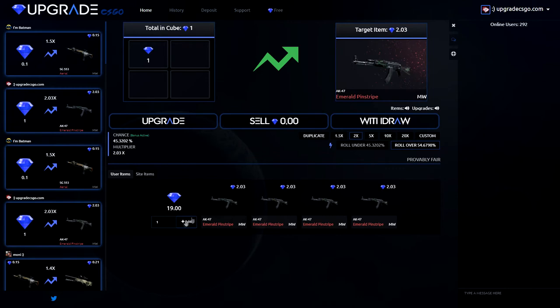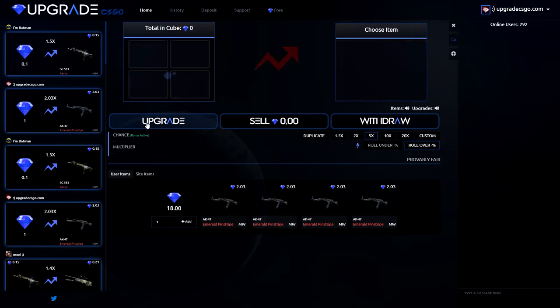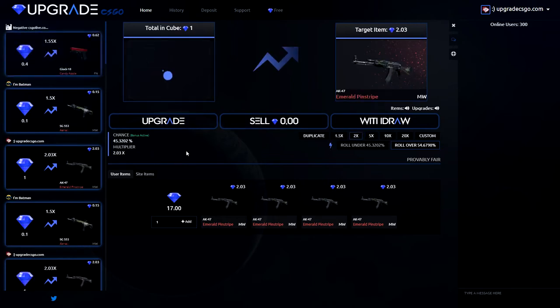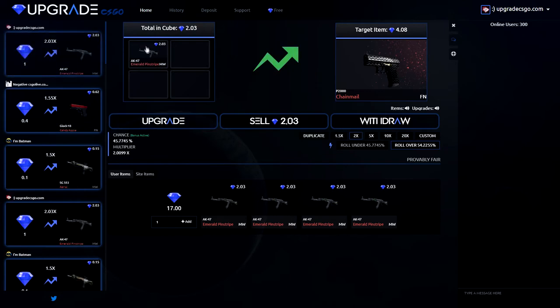Now we are going to add another dollar. I am going to do something stupid — I am going to play on times five on over. Upgrade skin. Oh, fuck. I actually regret it, boys. I fucking regret it. Another dollar, but now I am going to play on times two on over once again. Upgrade. Let's go boys! I actually like the animation — it is kind of funny.